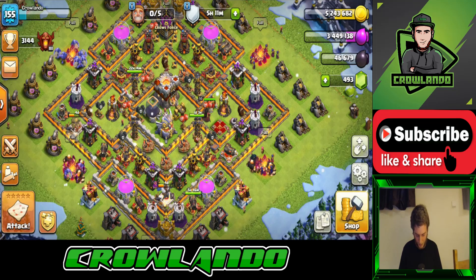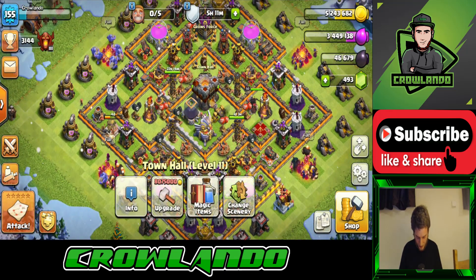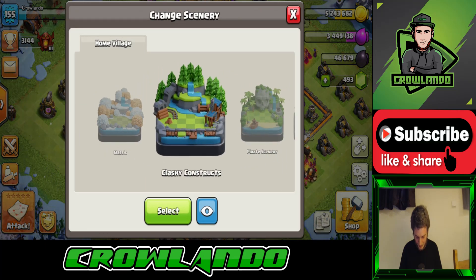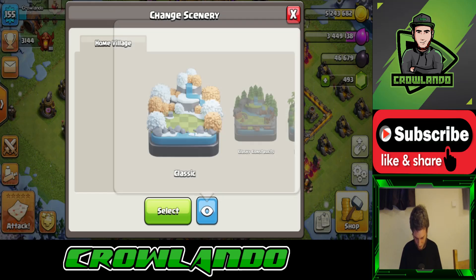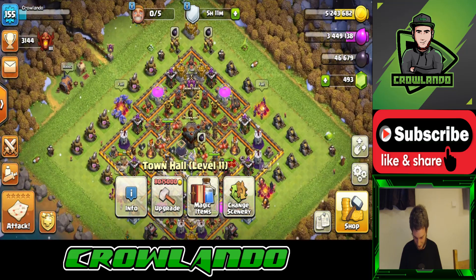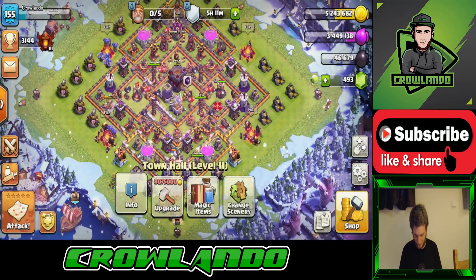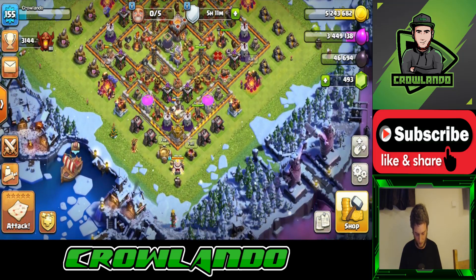Currently we've got the Winter scenery on. If we go to the Town Hall you can see I've got Epic Winter scenery, Pirate scenery, Clashy Constructs, and the Classic. Let's select Classic for a minute — it's just snowing on the Classic. Okay, let's go back to Epic Winter scenery. Right, so if we go to the shop you can see they've got the Hog Mountain scenery on offer.